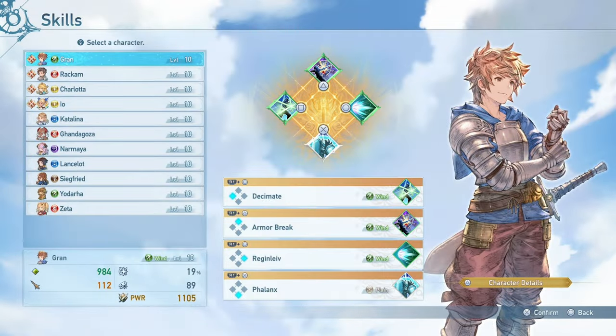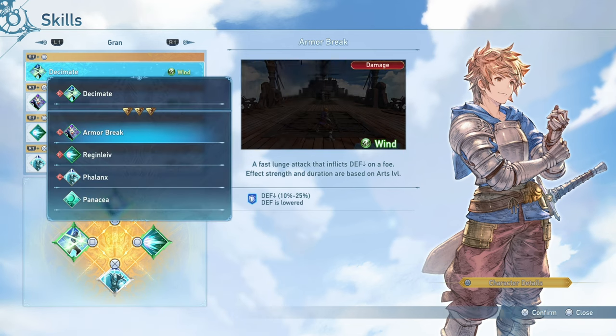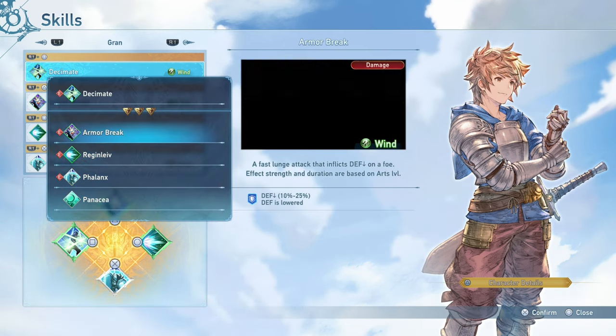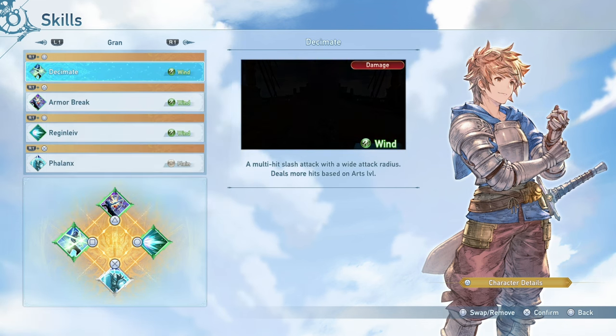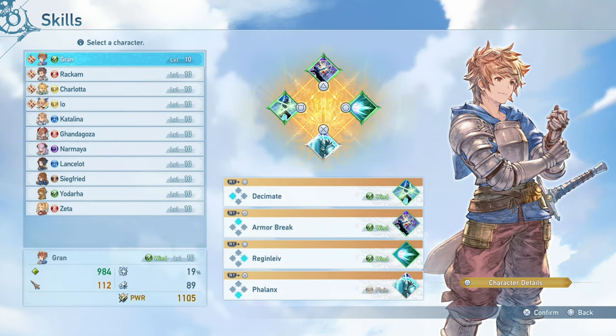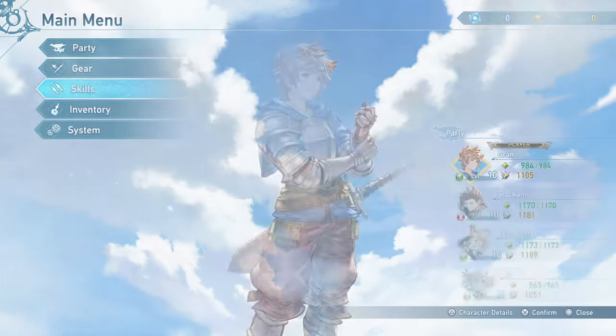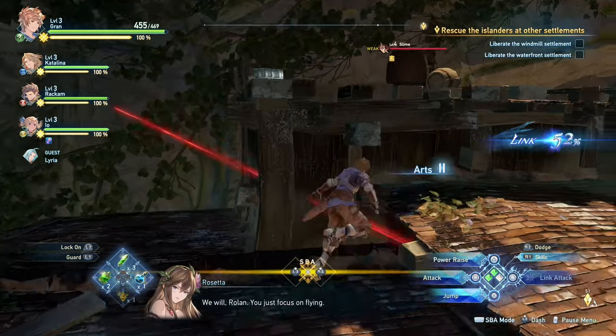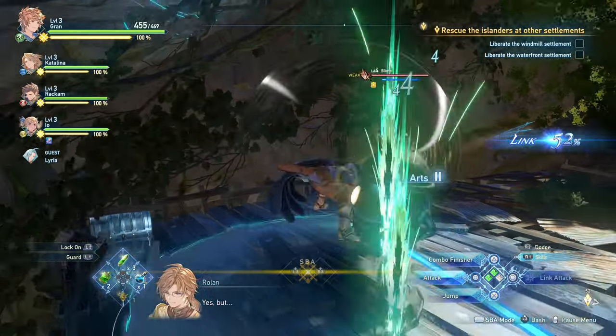Beyond their basic kit, each character will also be able to equip four active skills. In the demo we are given five to choose from, but in the final game we will unlock quite a few more through the mastery skill tree. These skills can be special attacks, self and party buffs, healing skills, and more. They will dictate what playstyle you're going for, and choosing the right skills for the mission you're tackling is going to play an important role.